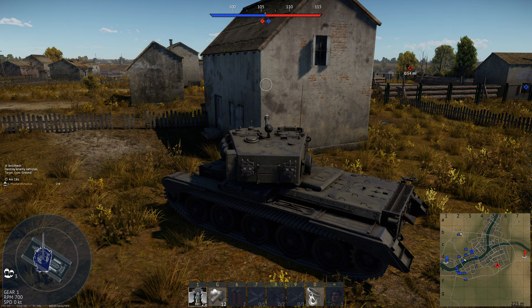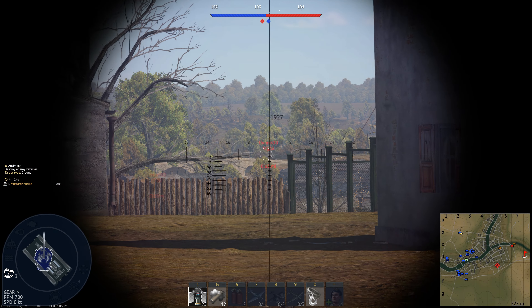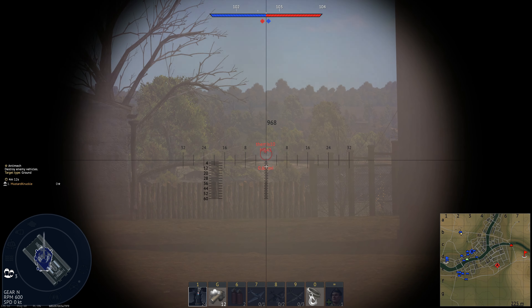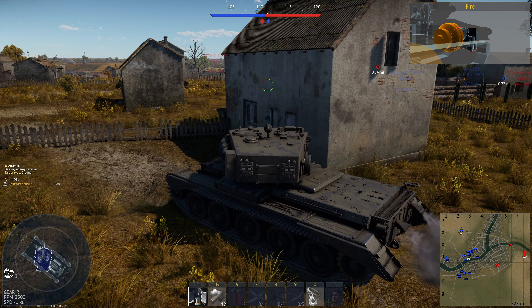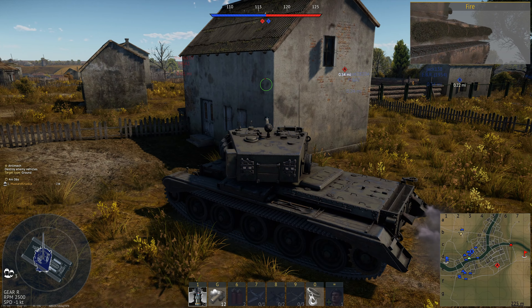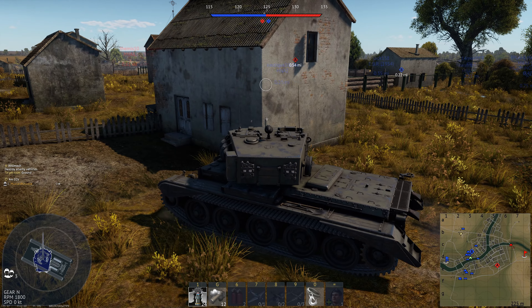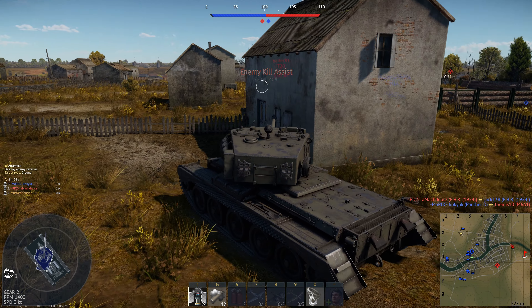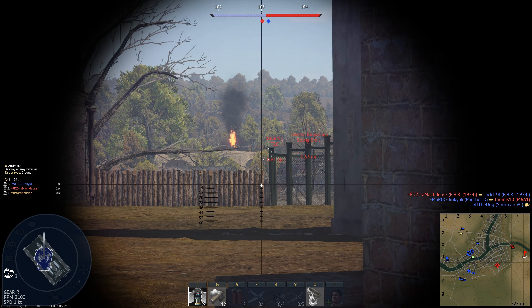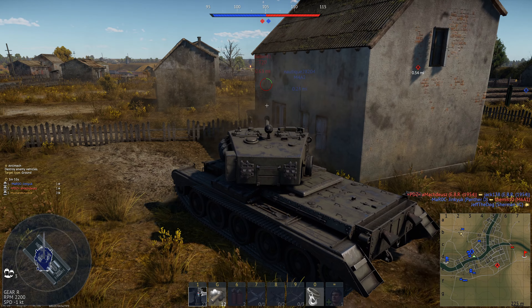We use the speed of this tank to get an outside position here to get some shots on these guys. There we go — set a guy on fire, that's a good start. This tank primarily used these CEBO shells. It could only carry 25 of them because the hull is just a Cromwell hull and they put a bigger gun on top.